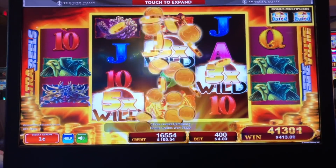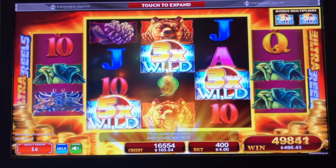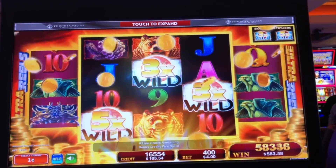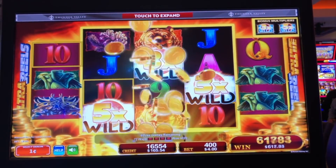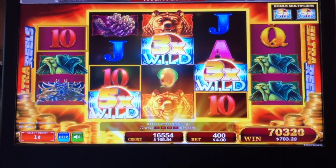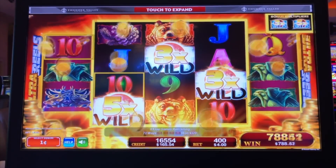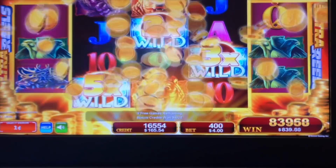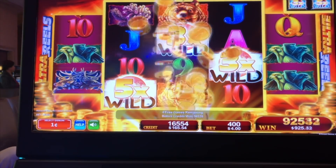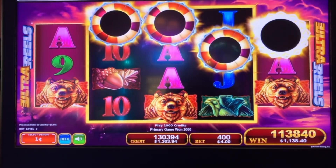I'm playing four dollars a bet — this is all I can report of it. Oh my god! I just hit close to a hand pay on a four dollar bet on Celestial Sun! I'm in shock, I cannot believe this for the life of me — five times, three times, three times! Oh my gosh, here we go!